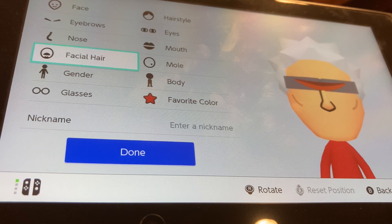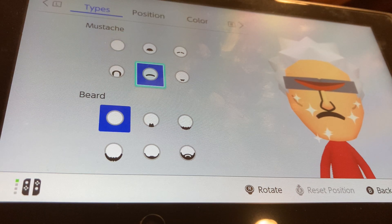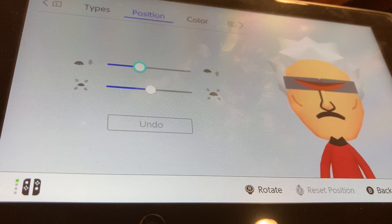We're going to go to facial hair, we're going to be giving him this mustache and this beard. We're going to go to mustache position, we're going to be shrinking it by two, and putting it down by two.